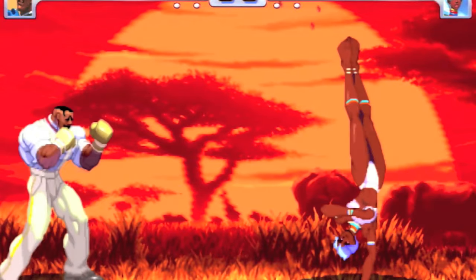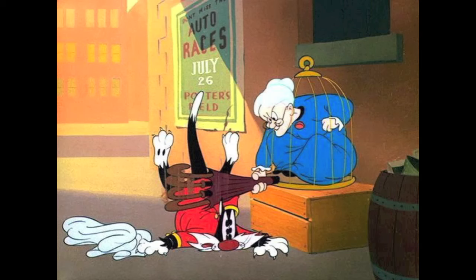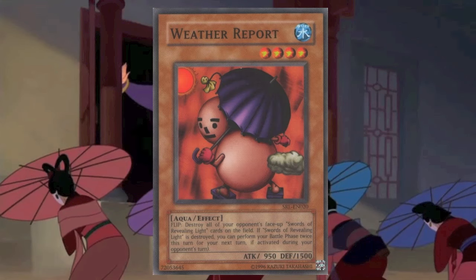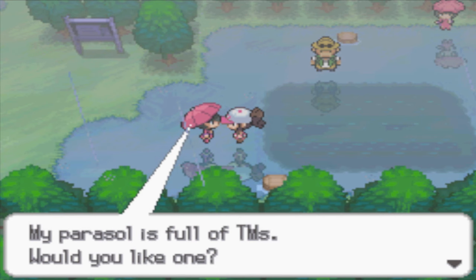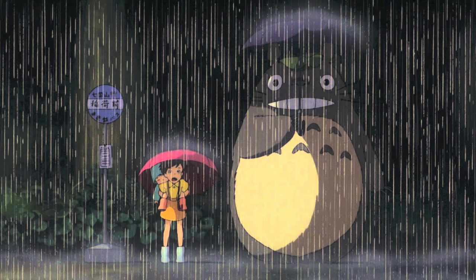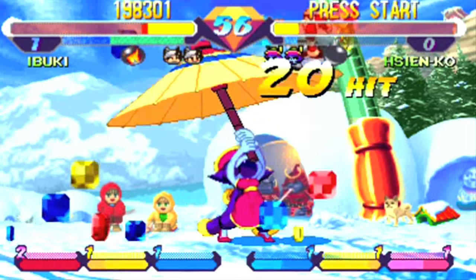Time and time again, we've seen how a fictional setting gives a non-violent object an ulterior motive as a weapon. Take, for example, the umbrella and its sibling, the parasol. One is meant to keep you dry in the rain and the other prevents you from getting burned by the sun. Really, you can just cross over the uses of each. Both are great in defending you from nature, but looking at video games, movies, and more, you'll see how these tools are great for the attack as well.